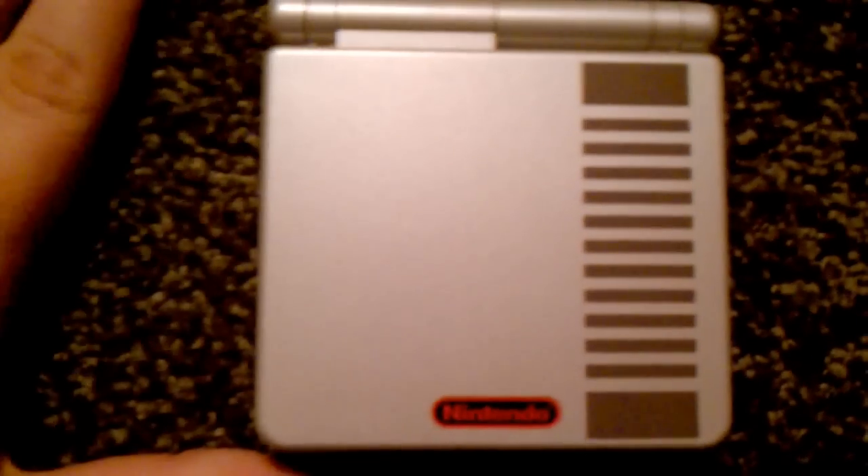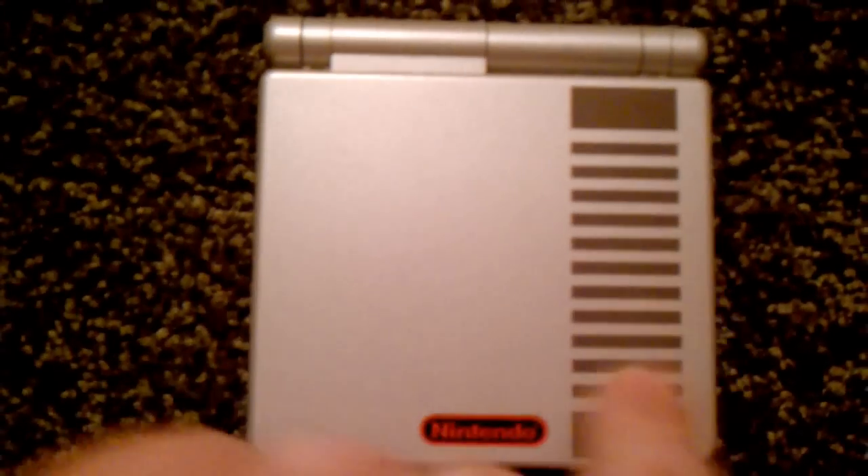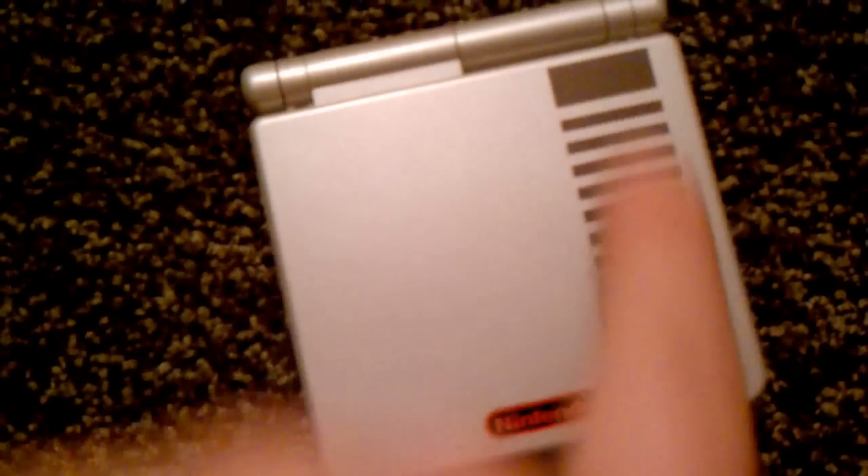Let's take a look at the unit itself. Here's the top — just looks like the old NES with the classic striping there. It's flat, not textured or anything, just a sticker.